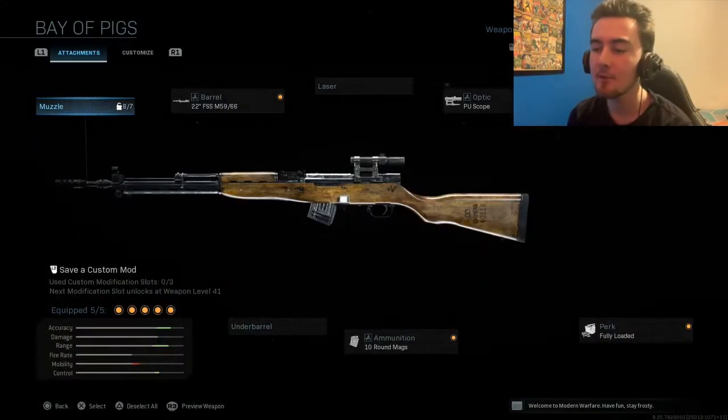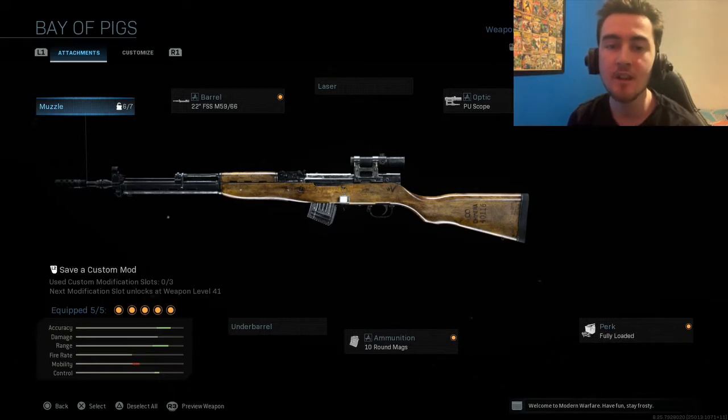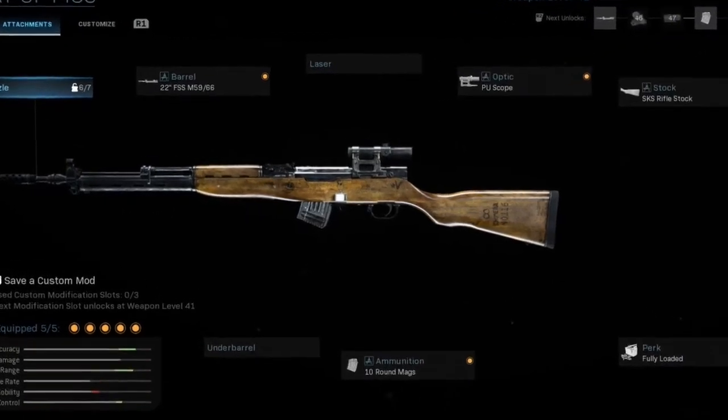Also, I have been trying out the Bay of Pigs. And I'm not even going to lie, the Bay of Pigs has actually been very, very nice. I mean, I didn't really think all these attachments would work, but the scope actually isn't that bad, especially in hardcore. This thing is a one-shot. I mean, everything in hardcore is a one-shot. In core it's not really the best, but since it is an SKS, you can't just keep spamming the trigger. But this thing actually is kind of a beast.